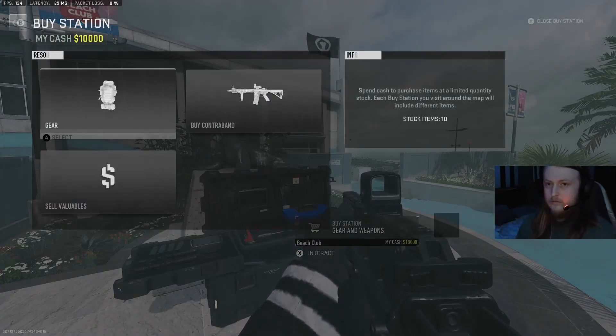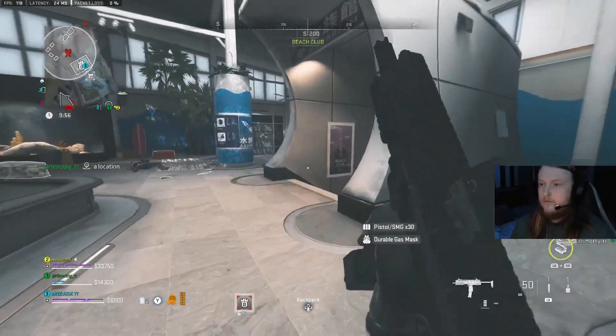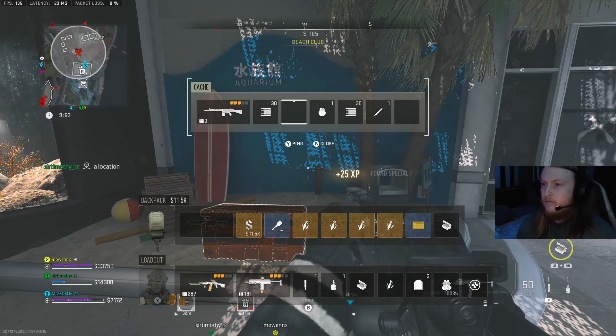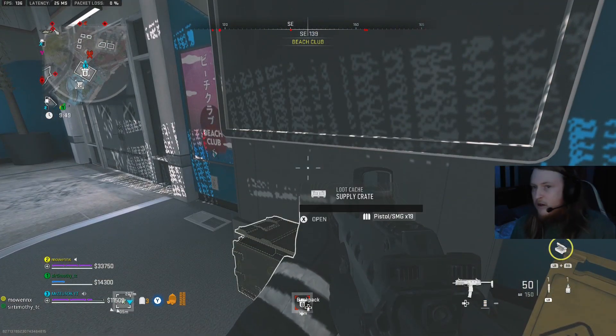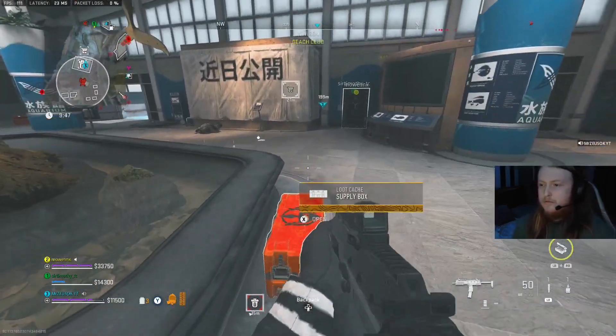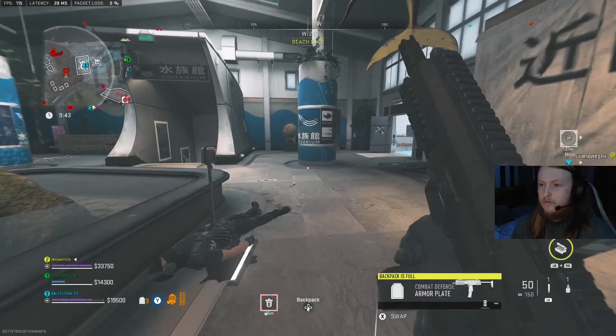I go over here and buy a medium backpack because I know I'm going to need more space. What you can do is do extra missions, go into strongholds, and try to find as much cash as you can because you're on a kind of time limit. I did this on Ashika Island just because it's a smaller map and it's a lot easier to move around quickly.